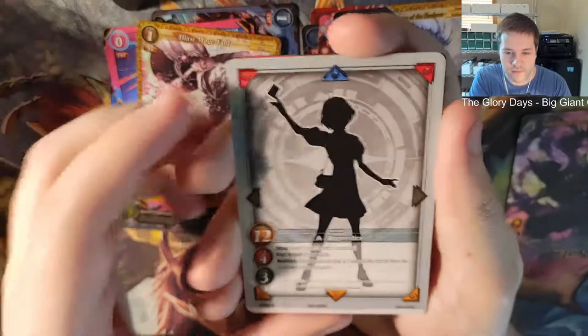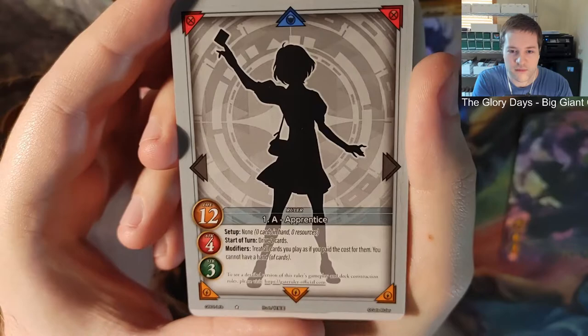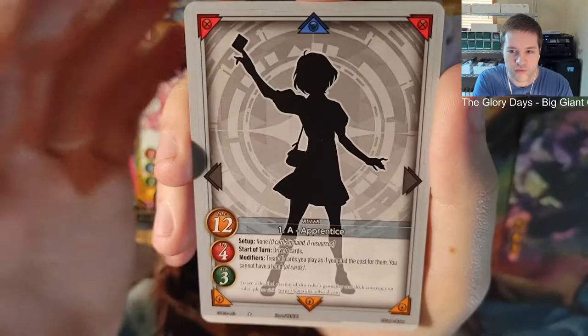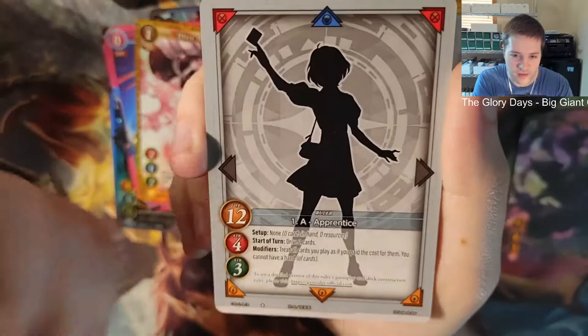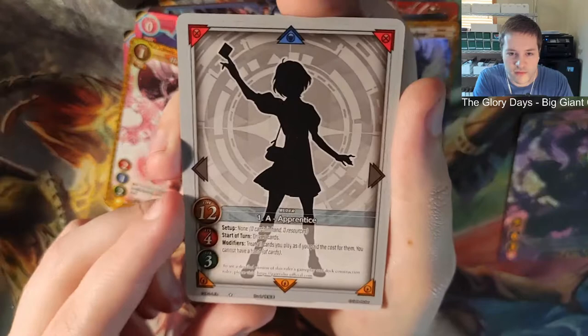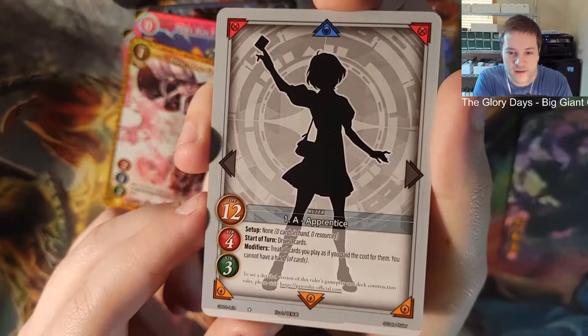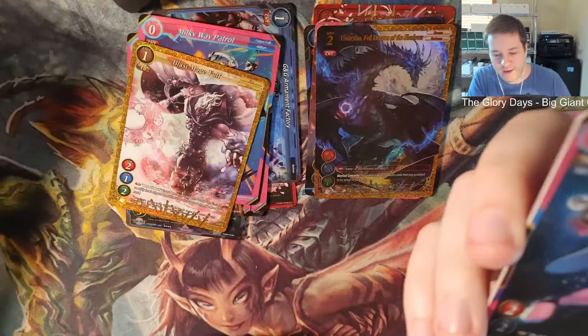One star - so here we go, our first ruler! This is the Apprentice, I guess. She has 12 life, four attack, three strike. Strike is for when you hit the other person's ruler - they discard the top however many cards and reveal them in case they have a condition. Drive is probably drawing two cards or activating two mana things, I don't know. I'll put that over there.